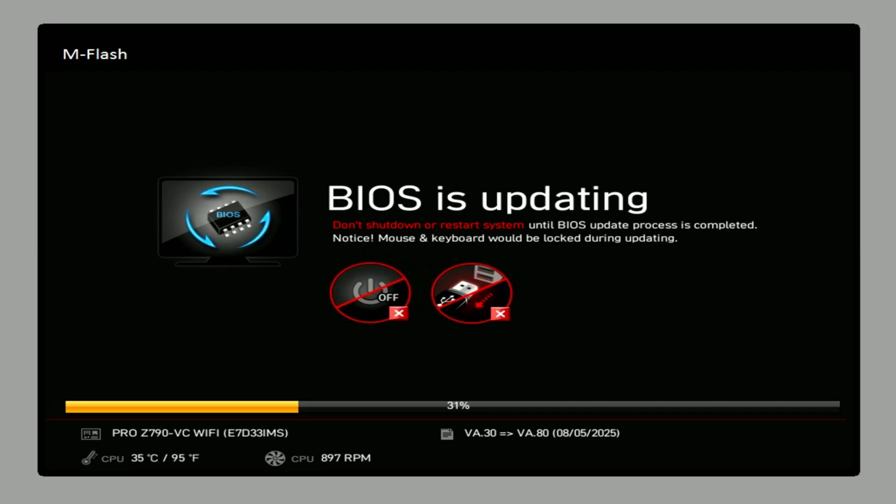BIOS updates fix pretty much any issue I've seen. They fix 90% of the stuff that happens in-game — crashes, blue screens. I've seen it all. Make sure you update your BIOS. Now let's move on to section number three: repairing game files and removing corrupted data.